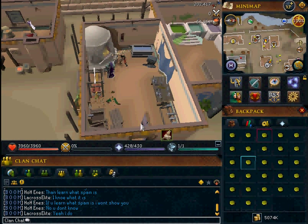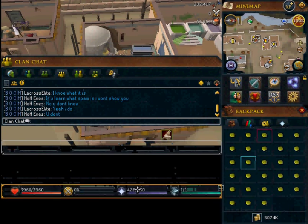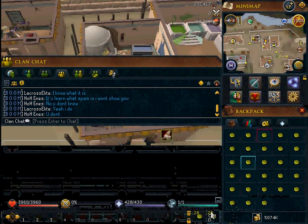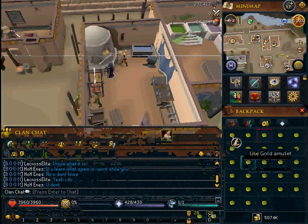Move the chat bar up, your action bar down to the bottom of your screen. Open up, put your chat bar back down if you want, then put the item into the section there.